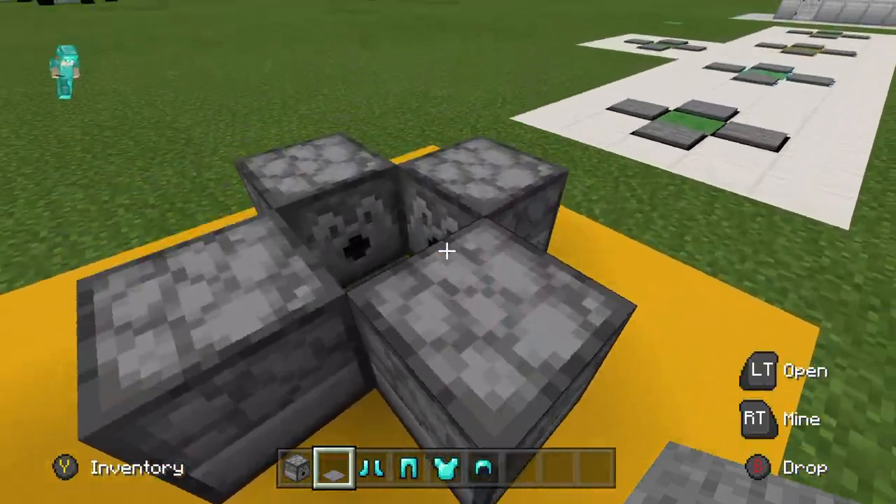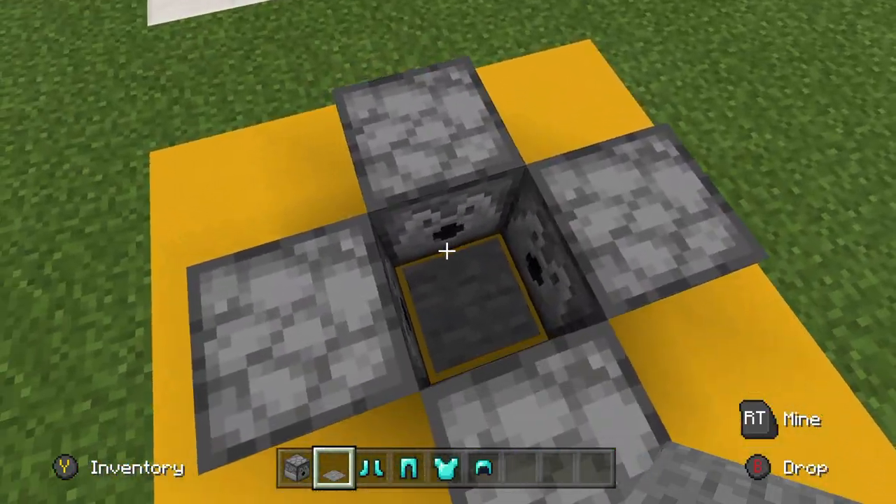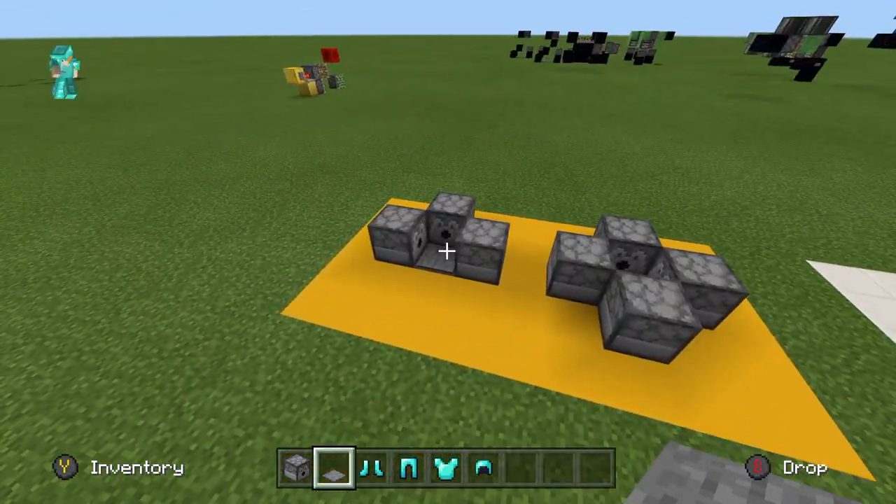That's a pretty neat feature. Same thing for this second design — just fill it with the four different types of armor, and then step on that pressure plate and it'll fill you up with full armor.